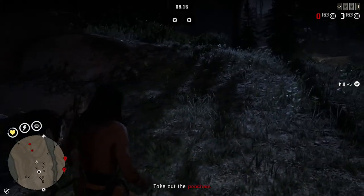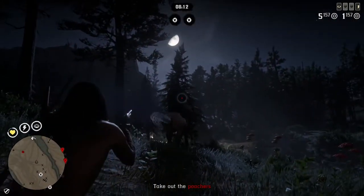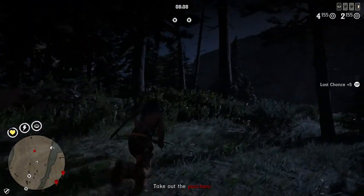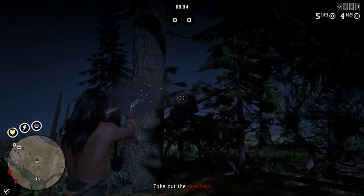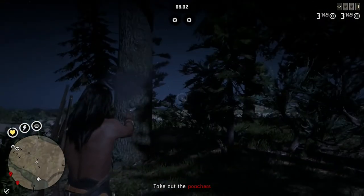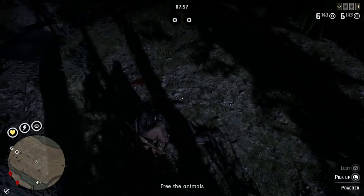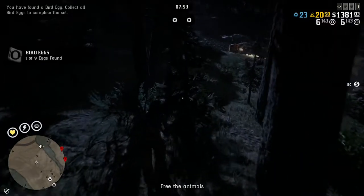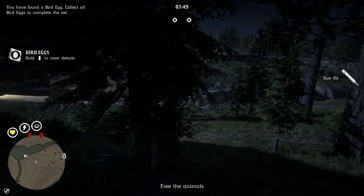The legendary Mazza cougar is most active in the day, also preferring wet weather, and cannot be hunted until you're level 10 in the naturalist role. The Auga cougar is typically active at dusk during rainy or drizzly conditions and also unlocks at naturalist rank 10. So be aware: four animals cannot be hunted until rank five, and the two cougars cannot be hunted until you're ranked 10.